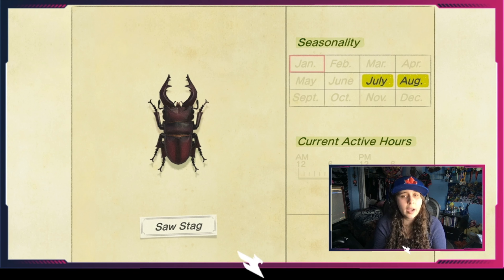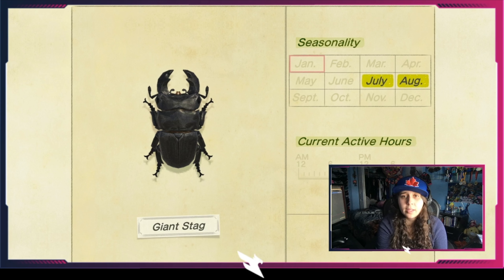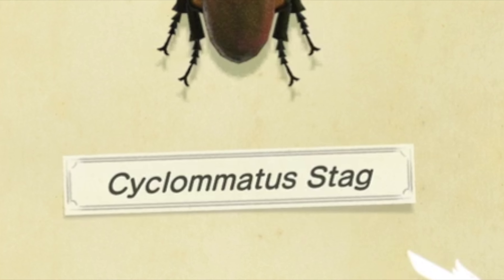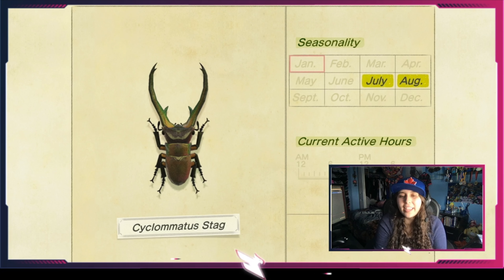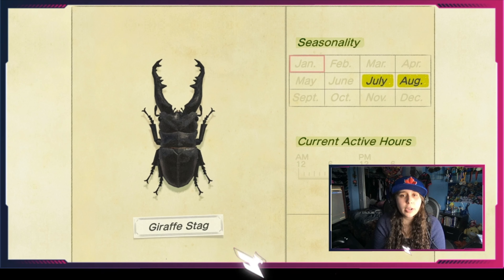The jewel beetle is found from April to the end of October — very easy to find on trees. The violin beetle plays its instruments from May to the end of June, then returns in September until the end of November, found on tree stumps all day long. The citrus longhorn beetle is all year, all day — found on tree stumps, so chop a tree and let it spawn. The rosalia batesi beetle is from May to the end of September on tree stumps but very uncommon. The blue weevil beetle is the same but strictly July to the end of August, on tree stumps.